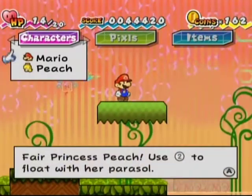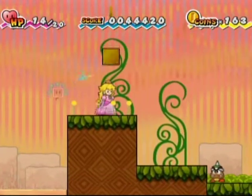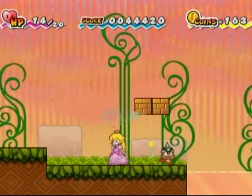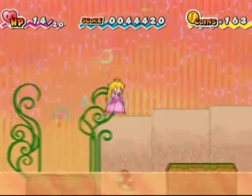First puzzle of the area, which is really easy — it's Switch to Peach and Float. Peach will probably be your go-to character for most of this, unless you need to flip, because she can float. I don't know why I did that. And I don't know why the spiked Goomba walked into the water, either.